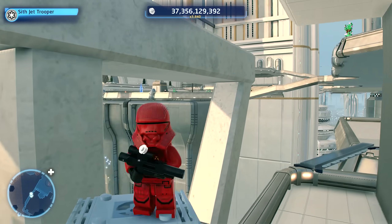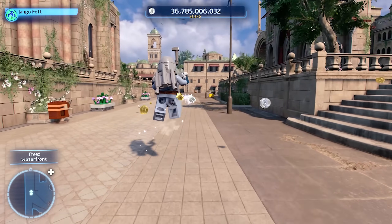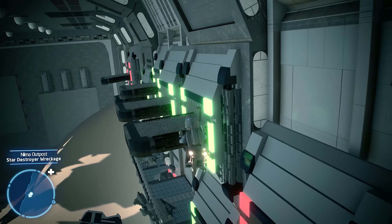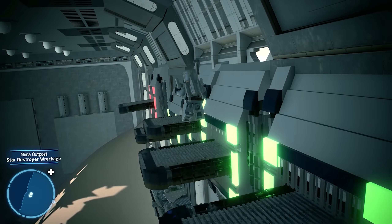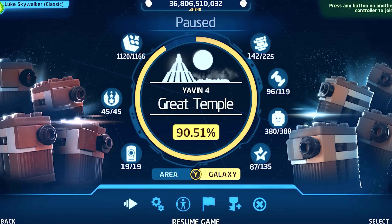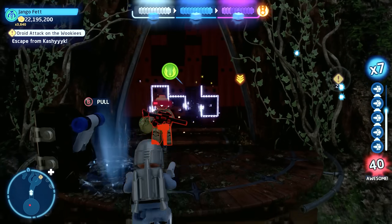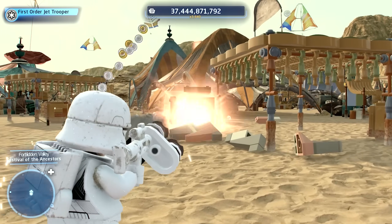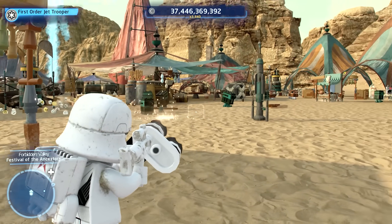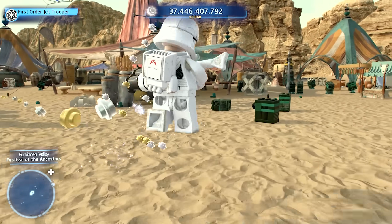Speed and duration combine to the effect that jetpacks are near useless throughout the game. I only remember using them specifically two times — here to get across a gap on Crait, and to give me extra security on this platforming bit on Jakku. I've finished all main missions, side missions, puzzles, and challenges, and jetpacks only helped out two times. That's just sad. And it's not for lack of looking. I used the First Order Jet Trooper to complete most tasks because of his overpowered rocket launcher that one-hits most enemies and breakables. So if a jetpack would have helped, I would have noticed.